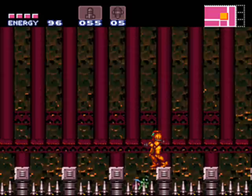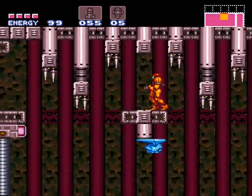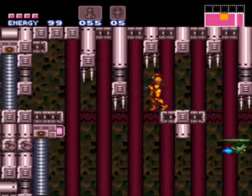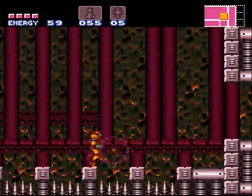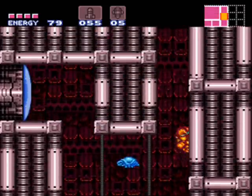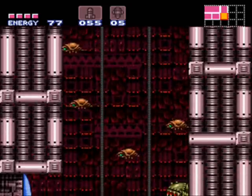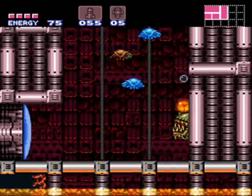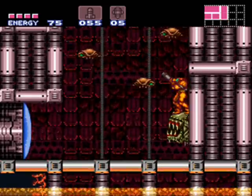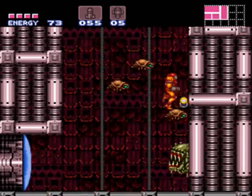I'm not sure about this. I think I get it - I believe that platform is actually how you're supposed to get back to the previous room before that. You open the missile gate, get rid of the blocks, open the other gate. Although you kind of need wave beam to get through. You open those and the platform can get through, and you can ride it out to the other door.